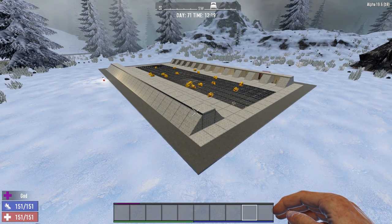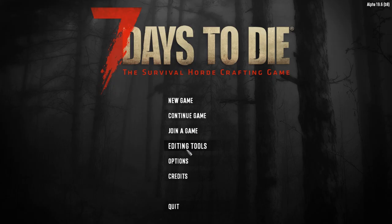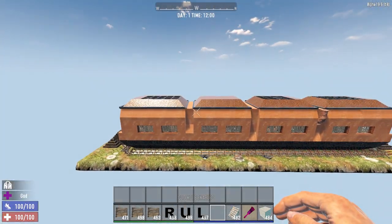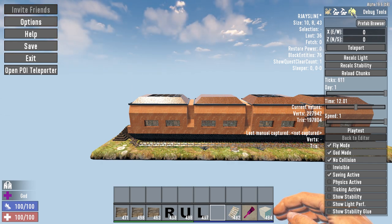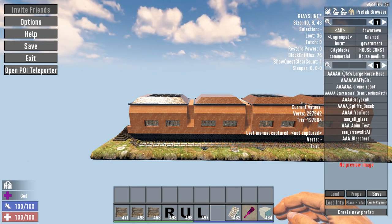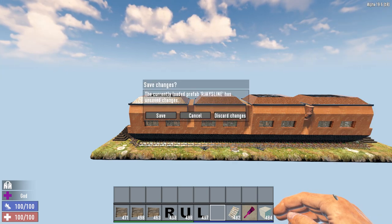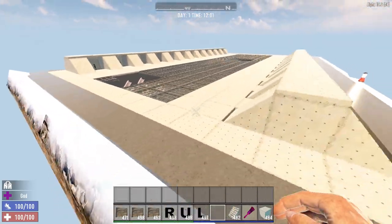So once it's saved, if you want to verify it and create a copy, first press Exit to make sure it's saved. Then go to your editing tools and open the Level Prefab Editor. Now press Escape and at the very top right of your screen under debug tools, click on the icon called Prefab Browser. Go down to the search menu, type in the name you just saved — mine is called 'Bunker Base' — and there it is. Click on it and load it, discard changes, and there you have it — the base is now saved.